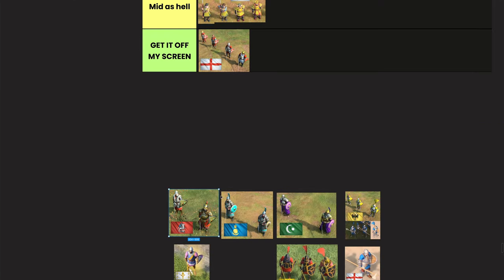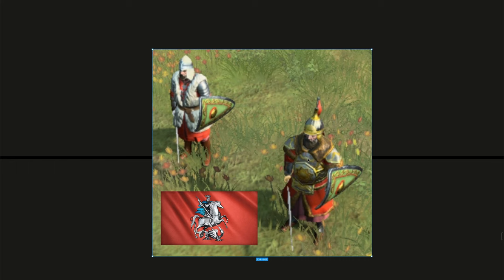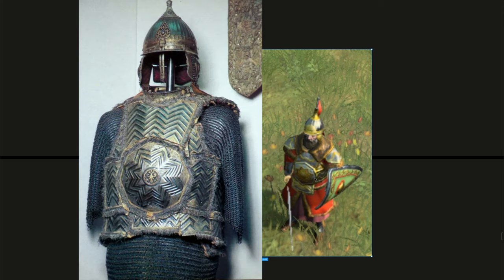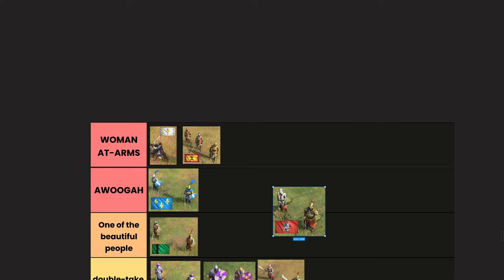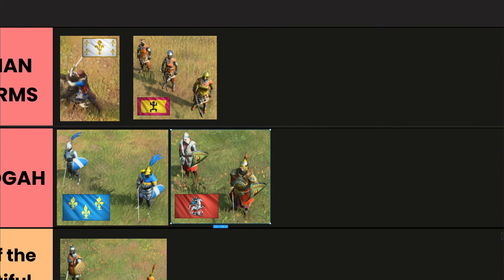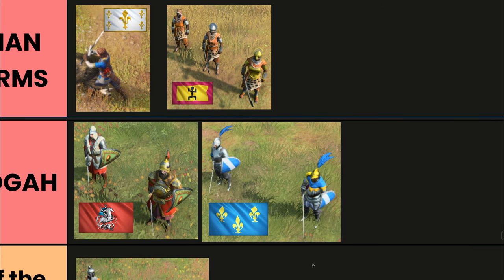Now the Rus Men-at-Arms — just looking at it you can immediately tell this is one of the best-looking units in the game. The detailing, the fur coat, the fur vest — the drip is insane. The Rus mirror-style armor looks amazing, the helmet with ear protectors looks so good, and the triangular shields are iconic. We actually have the source material this armor is based on. Easily one of the best-looking Men-at-Arms in the game — I'm putting this in Awoooga, and it beats out the French Men-at-Arms.